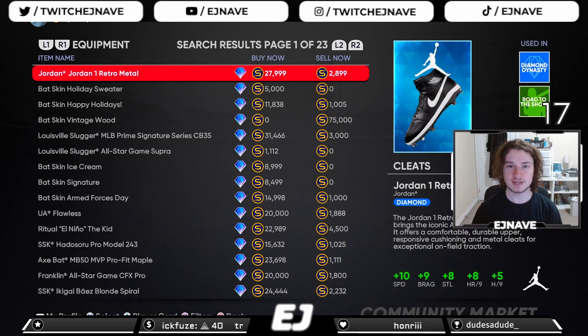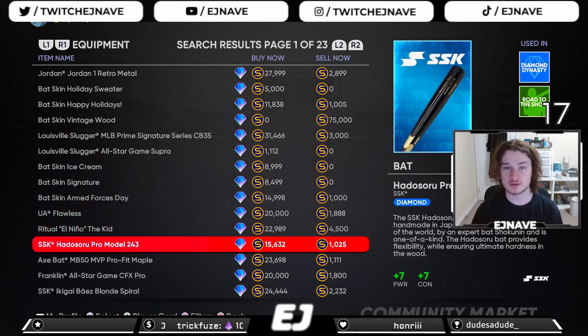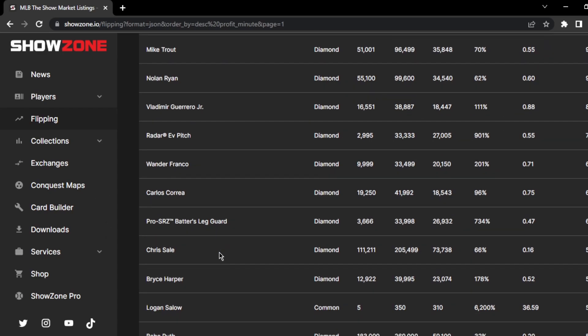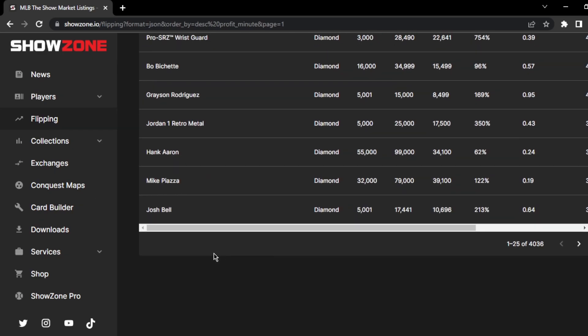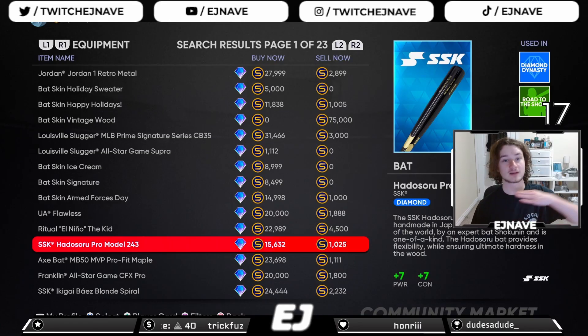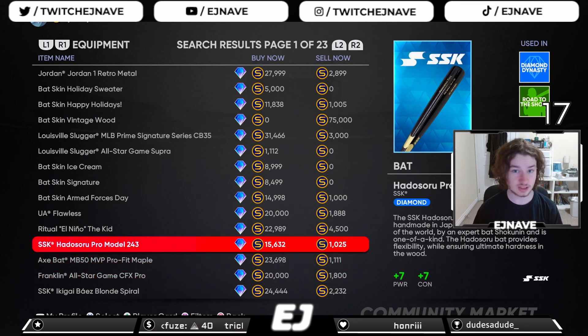The safest option every year when the game comes out is to flip two different kinds of cards. The first type is diamond equipment — specifically diamond equipment. Any of these at any given time when the game first comes out are going to be viable, so long as they're going fast. To make sure cards are going fast, go check out Show Zone — the best possible resource to find any sort of market details.